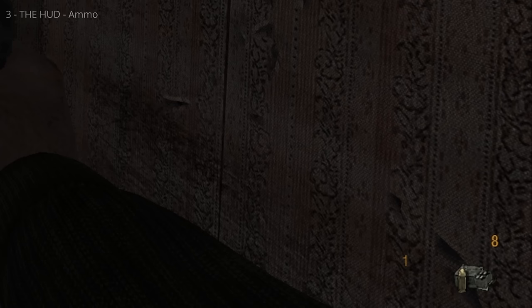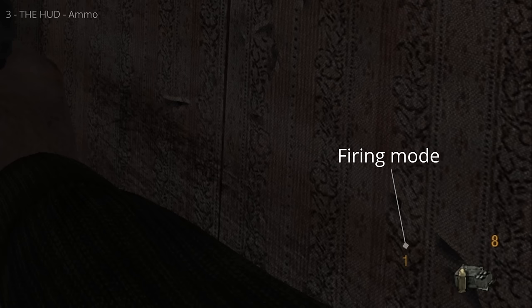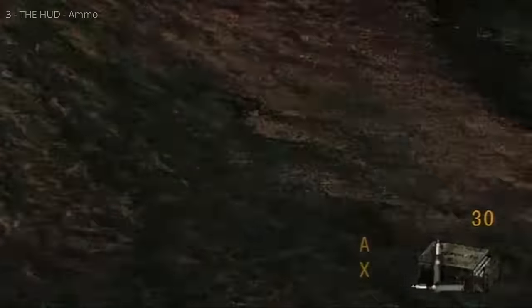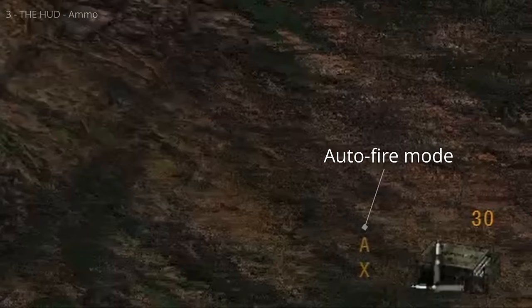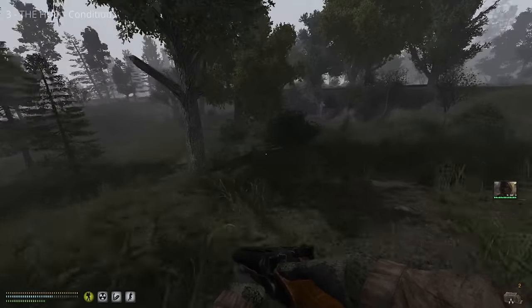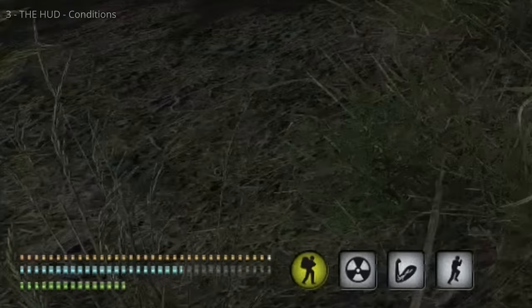The ammo icon appears in the bottom right corner when a gun is readied. It indicates the type of ammunition loaded, and above it shows how many rounds are in the magazine. The number to the left indicates the firing mode — some guns can fire automatically or in burst, shown as A for automatic or a number greater than 1 for burst. Condition icons appear to the right of your health bar. Circle icons are negative effects and square icons are positive. Grey is mild, yellow is moderate, red is severe.